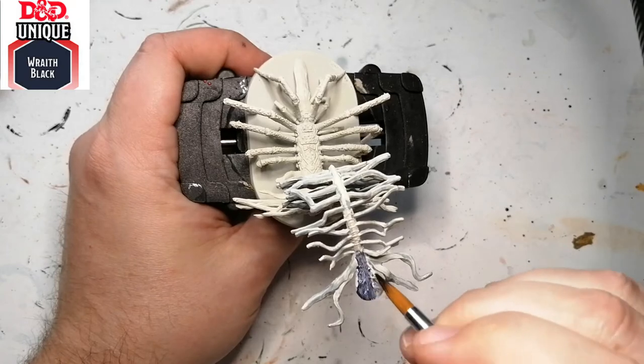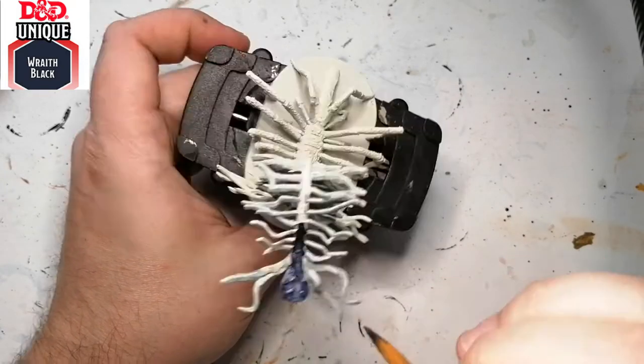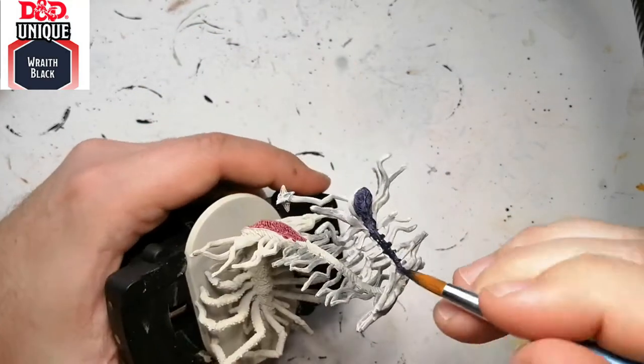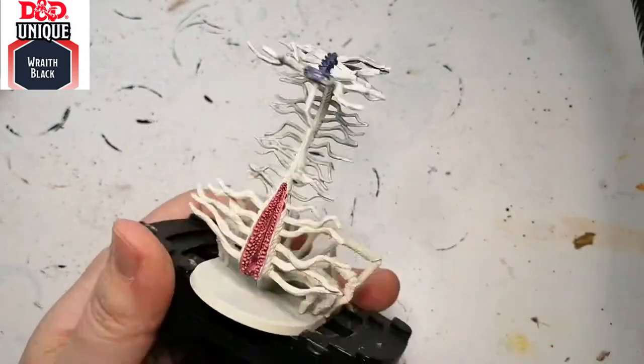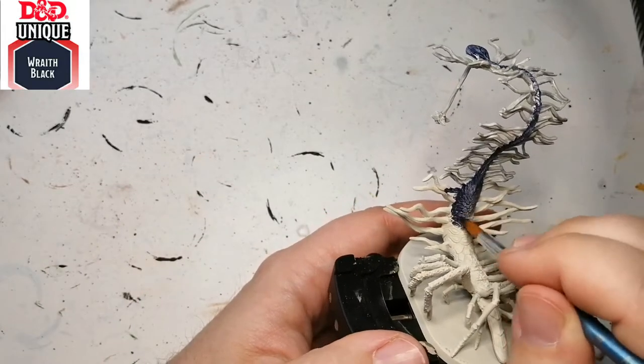We're starting with an Undead Unique color called Rate Black. As you can see, it is not black — it's more like a very dark blue. No matter how much you shake it, it almost acts like a contrast paint. It's thick when it comes out but acts very thin.